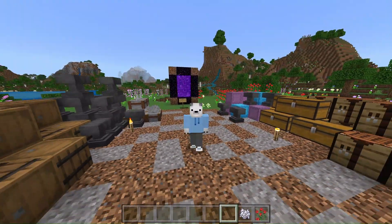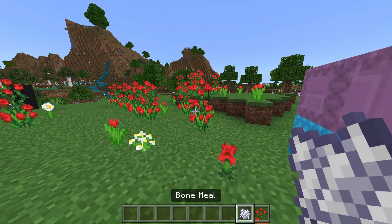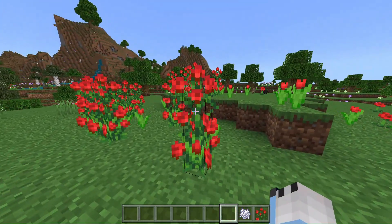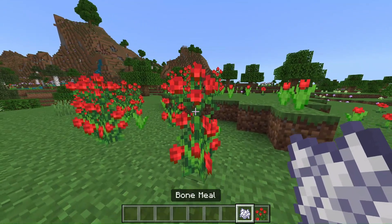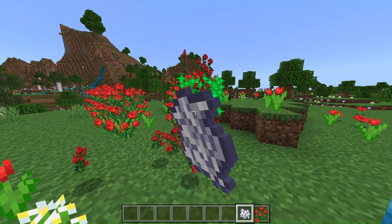Last but not least, number 9 is using bone meal on rose bushes. Because instead of just breaking rose bushes to get the dye, you can actually use bone meal on them and it'll produce a ton of rose bushes.